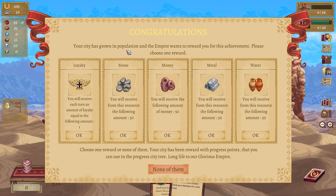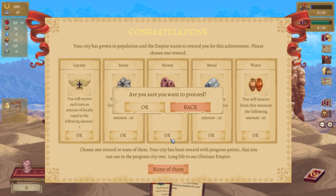Oh, your city has grown in population — the emperor wants to reward you, lovely. What do I want — stone, metals, water? You'll receive each turn an amount of loyalty equal to one money — yep, money, we'll go money.